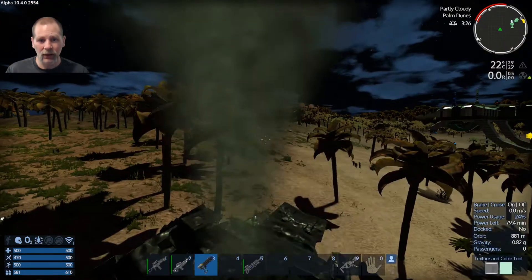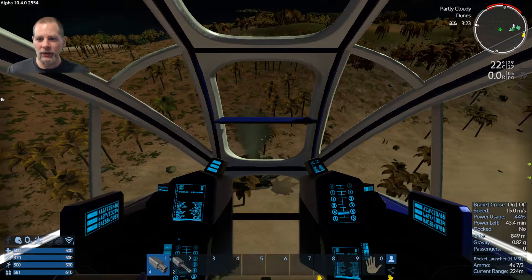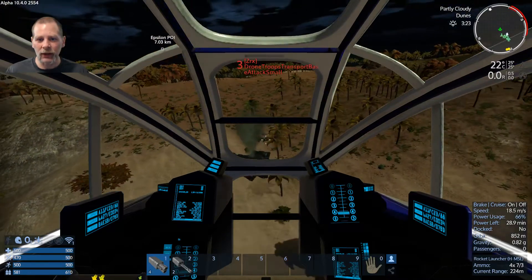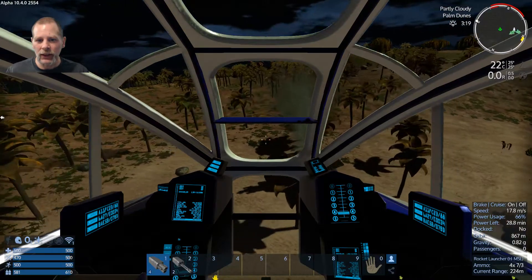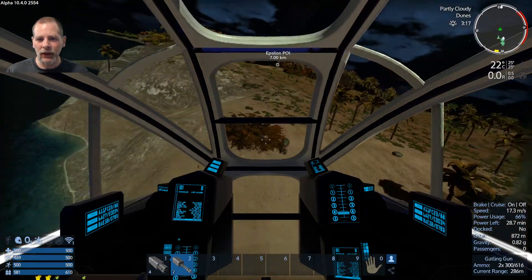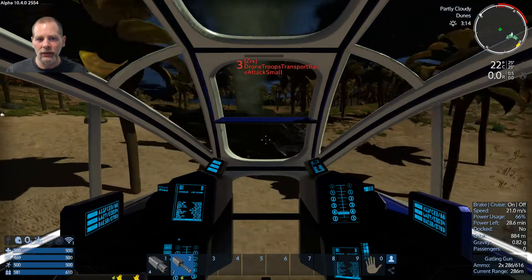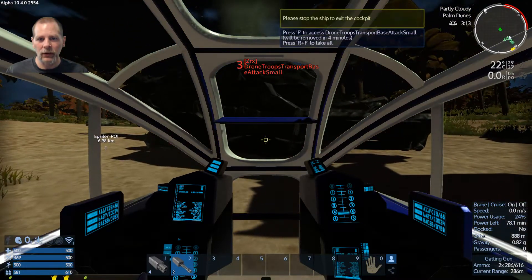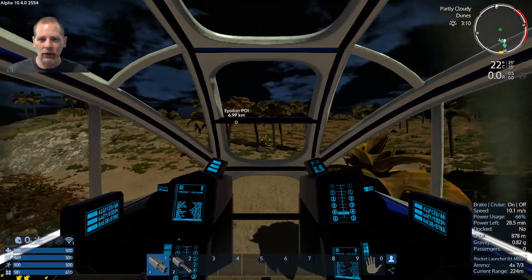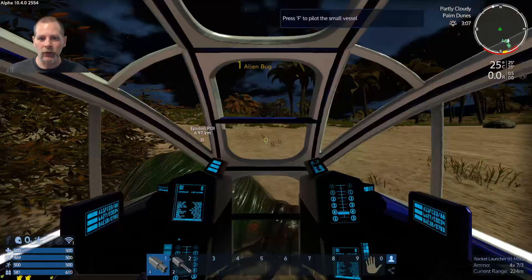I see that spider — let's see if we can get it. Whoa, somebody's shooting at me. Where is he? Oh, he's hiding in the bushes — sneaky little thing. There we go. There's one right there too. Got that one — he's out of range. Let's go like this and grab the meat from that. Cool.